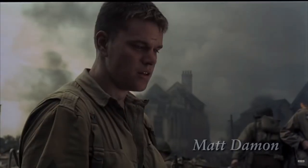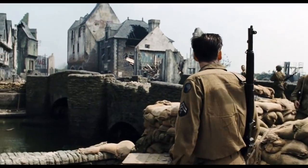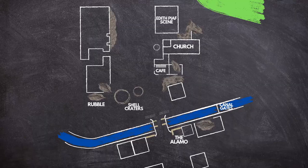Saving Private Ryan tracks Captain Miller and a squad of his rangers in the days after D-Day as the Allies try to expand their foothold in Normandy. For Captain Miller and his rangers, this all comes to a head in a French town called Rommel. Rommel is a critical strategic location for both armies because it has a bridge across the Merderette River. The Germans need to secure this bridge so they can get armor, troops, and supplies over the river to support their counterattack.